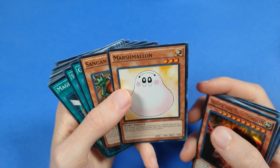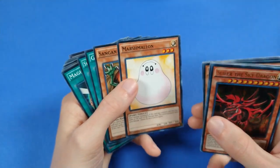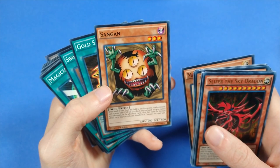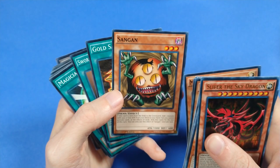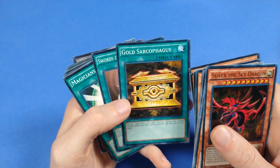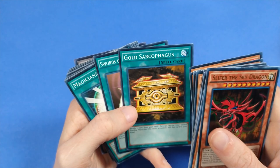Marshmallon — this card, in limited formats, can just stall out forever. When you don't have much removal, Marshmallon is very scary. Sangan, with the post-errata text, which is pretty good — it's a shame what they did to Sangan. Gold Sarcophagus — this card's probably going to be banned. It bounces around the list a lot, but it just enables so many interesting cards.